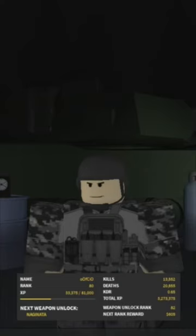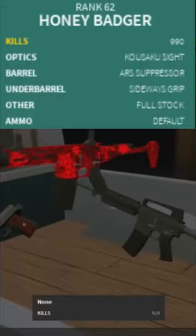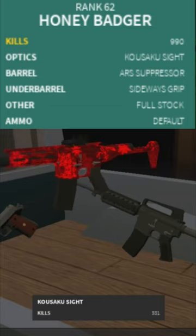Here's the best Honey Badger setup. For optics, you preferably want the Kasaku sight for the low sight magnification — it makes it less recoil. For barrel, you definitely want the ARS suppressor for good close range and low recoil.